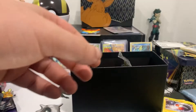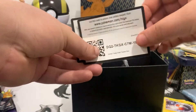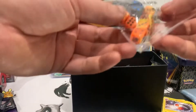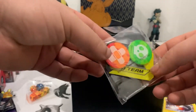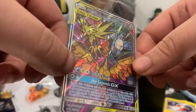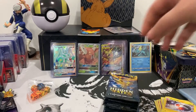We got our energy cards, our dice sleeves, and two code cards — two different code cards. Some beautiful looking dice, our status counters, and then our glass tag team Moltres, Zapdos, and Articuno promo card. This card is a beauty. Let's go ahead and get this one sleeved up. Next up we got our 10 packs of Hidden Fates. Let's get into cracking them open.